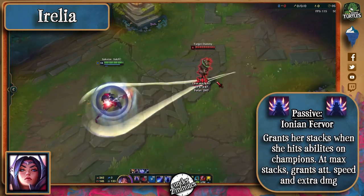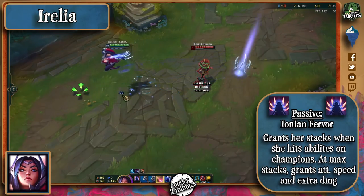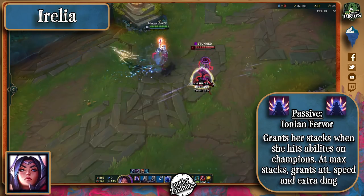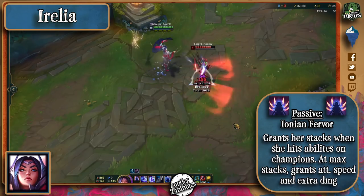Irelia's passive makes her stack whenever she hits an enemy champion with one of her abilities, or at least one non-champion enemy. She can stack Ionian Fervor up to four times, and will deal bonus magic damage on her autos per stack, and gain extra attack speed and magic damage versus shields when she's fully stacked.